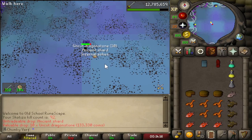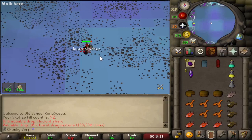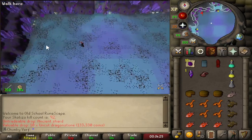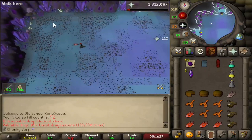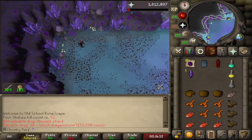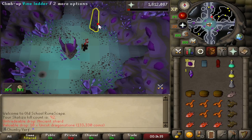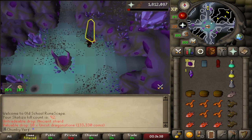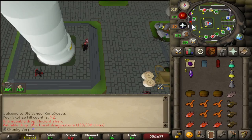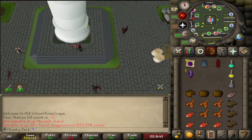We've got something interesting: 10 Uncut Dragonstones, which is a 1 in 111 drop rate. That is the first Dragonstones on the account. I cannot train Crafting yet but that is a really cool drop to see. Overall the Scortizo loot isn't that great so far — we still don't have a Dark Claw, which is only 1 in 25. We still have a little bit over 10 Totems to go and RNG is pretty rough so far.